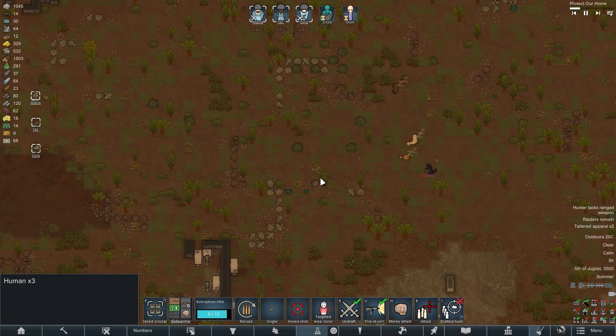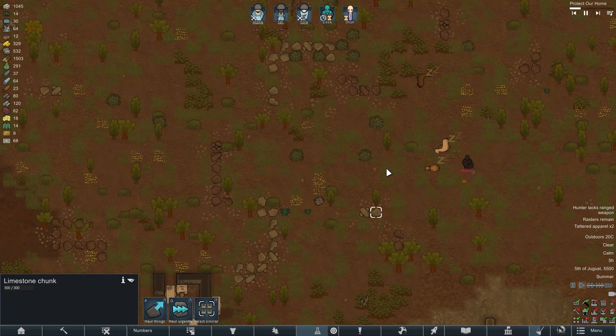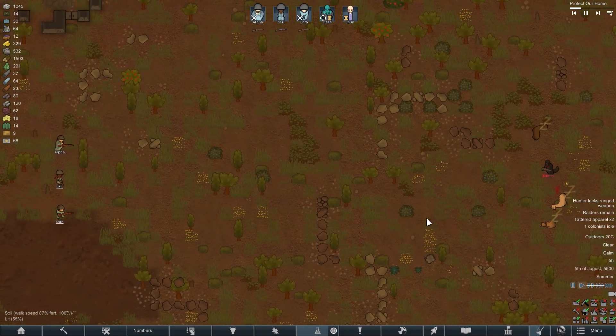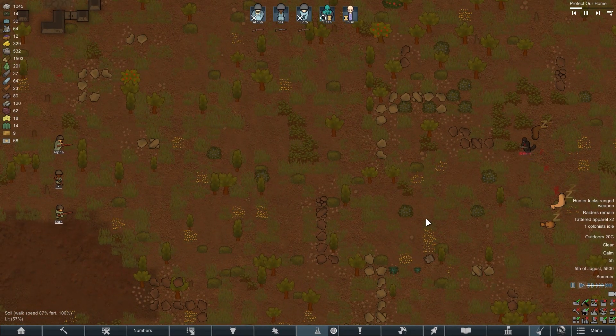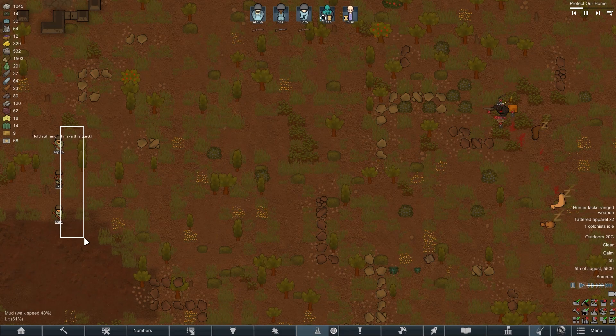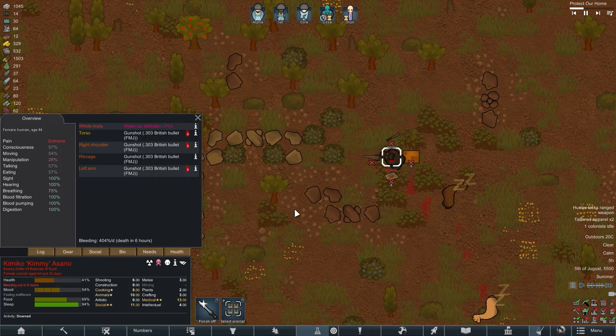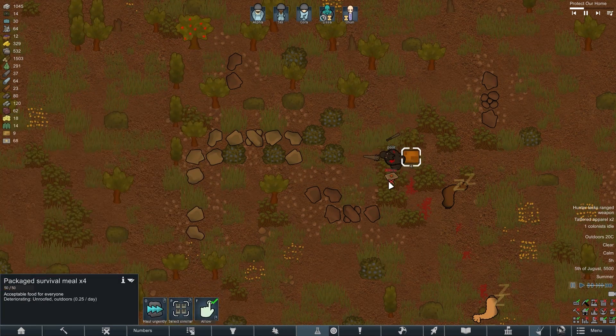Another raid and we are again attacked by one raider with no firearms. We met him on the approach and knocked him to the ground without any unnecessary movements. While we were trying to shoot him, he ran towards the llamas, which I was very afraid to shoot at because they were not guilty of anything, but my colonists turned out to be such excellent shooters that not a single bullet hit the poor animals.